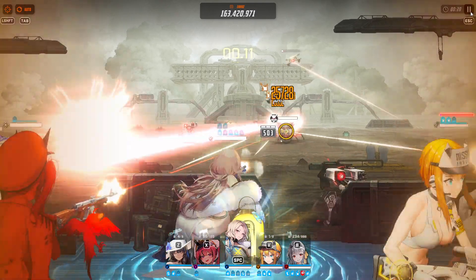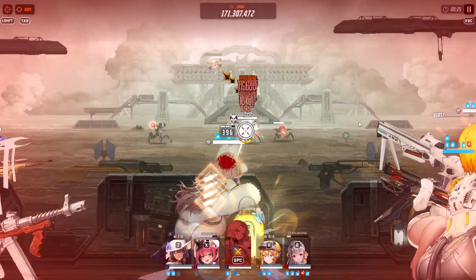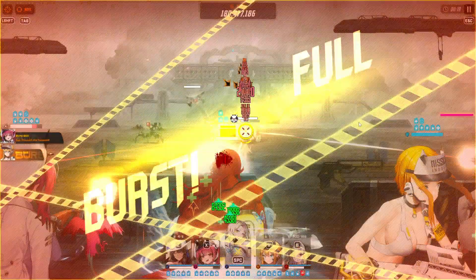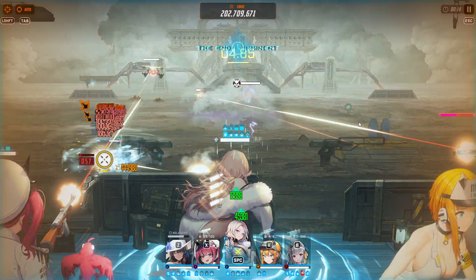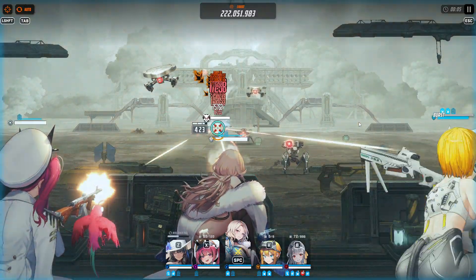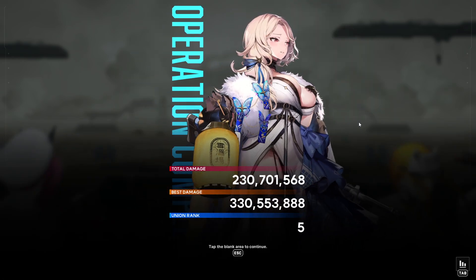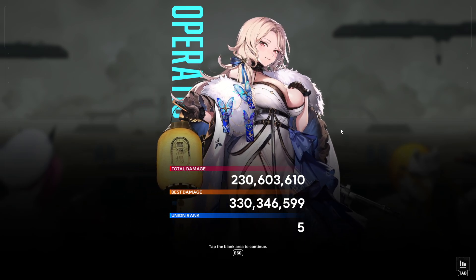72 million! And again this is type advantage, she is getting buffed by Mary — Mary also increases water code allies' attacks. There's no question Ludmilla is probably the hardest hitting character in the game right now. A machine gun doing what she does every 60 bullets is quite crazy — she's spamming it almost as fast as Summer Nia. And you don't even need Privaty on the team for her to do that.